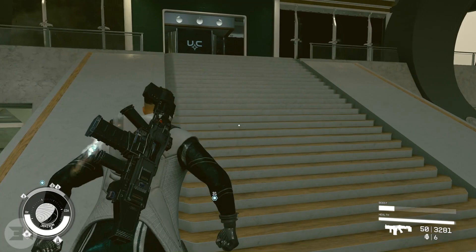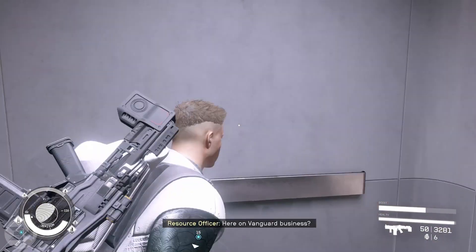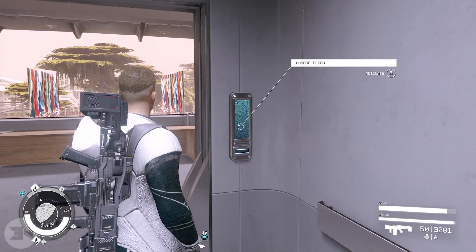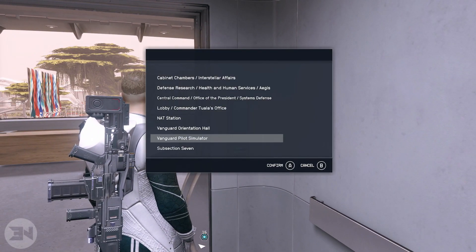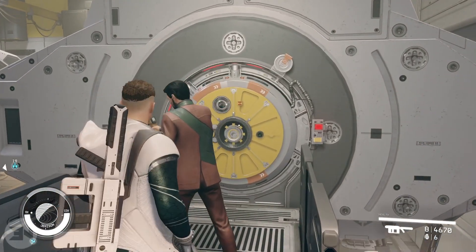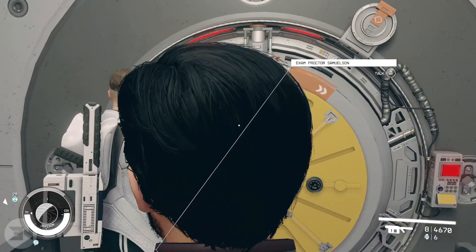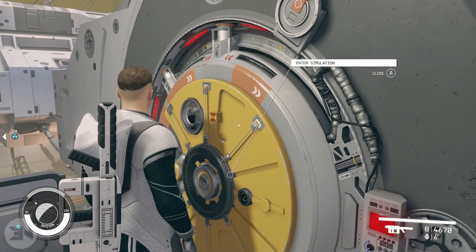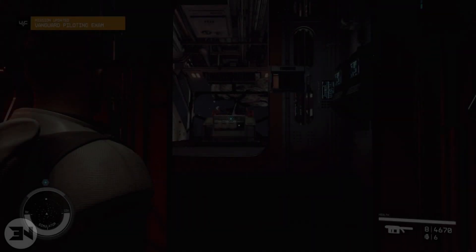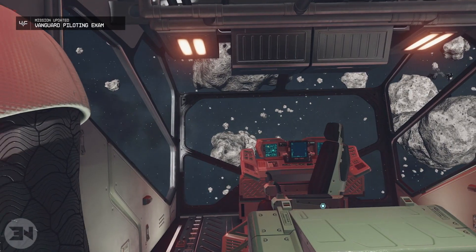Go into the flight simulator and you'll be able to fight a whole bunch of ships. Every time you kill one of these ships with the powerful ships they give you, you will add on to your progress of leveling up piloting. You go through different tiers — six levels altogether. You'll fight like one ship on the first tier, two or three on the second tier, four, five, or six on the third tier, then back to like one because it's a much higher level, then back to two or three, then six again.